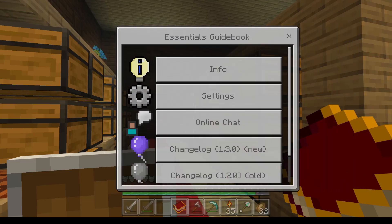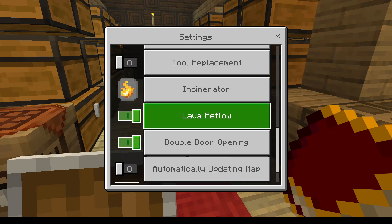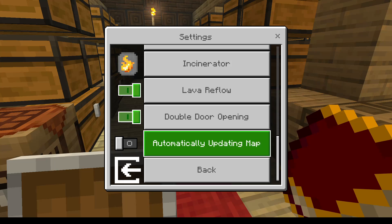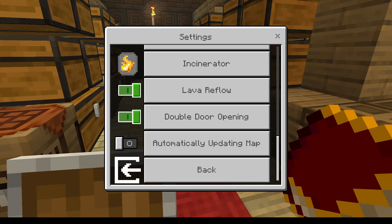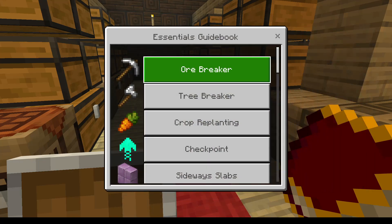Lava reflow! That just means I can get infinite lava, which I'm going to need with the Tinkers Construct, and this should work with the Tinkers Construct as well. Automatically updating — do I need that? No, I don't think I do, not at the moment anyway. Might need it a bit later on.